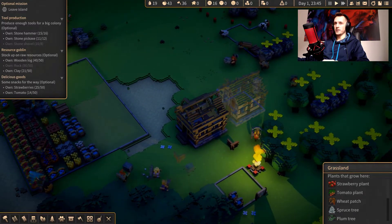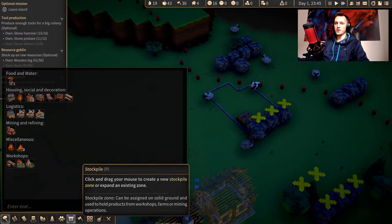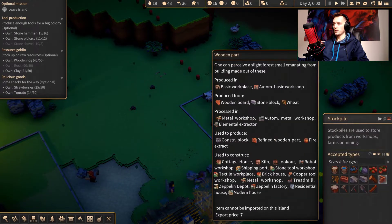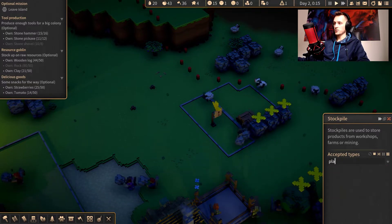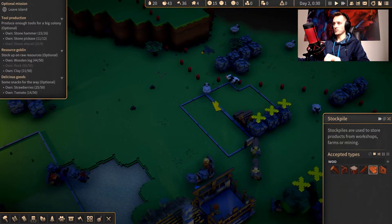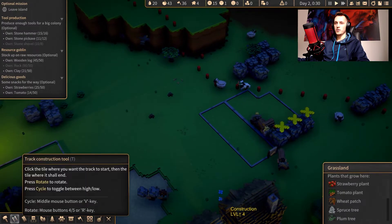They're building houses — that's good. We're gonna create a separate stockpile just for wooden planks. Where is it? Oh, they're called wooden boards here, that's why. There we go.